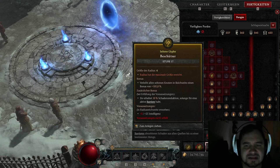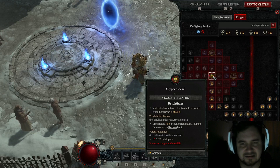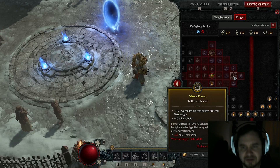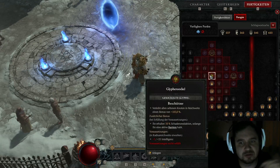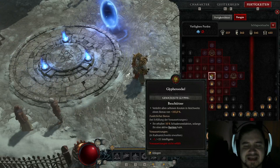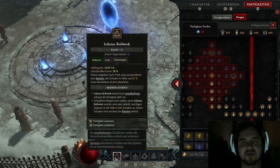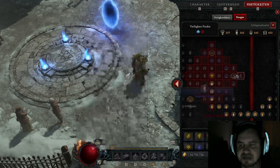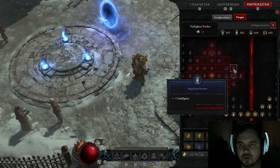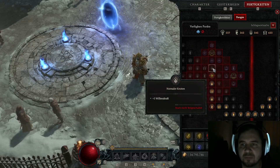Das heißt, wenn die Barriere aktiv ist, erhalten wir nochmal 10% Schadensreduktion. Und nicht nur das – hier gehen wir rein und bekommen auch nochmal Schaden dazu. Nicht nur, dass wir durch die Klüfe nochmal Schadensreduktion bei einem aktiven Bollwerk haben – und das Bollwerk ist hier eigentlich wirklich permanent aktiv, es ist sehr selten, dass es mal nicht aktiv ist – dann gehen wir hier rein: 10% Fertigkeiten des Typs Naturmagie. Und wie ihr wisst, das Bollwerk ist nicht nur Erde, nein, es ist auch Naturmagie. Die 10% Schaden nehmen wir da natürlich auch noch mit. Für den Beschützer brauchen wir Intelligenz, die holen wir uns hier und hier oben. Schaden für Fertigkeiten des Typs Naturmagie holen wir hier alles mit, so viel es geht. Hier oben dann nochmal das komplette Max Life.